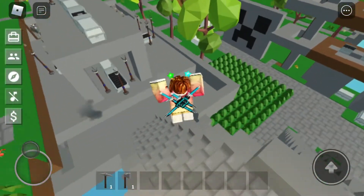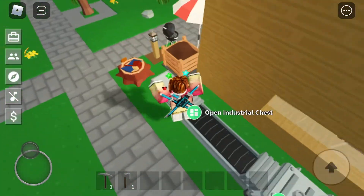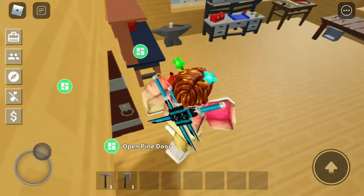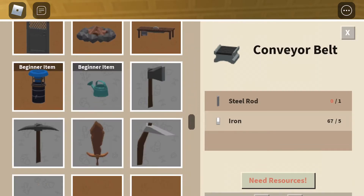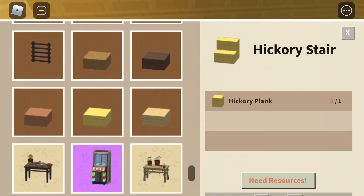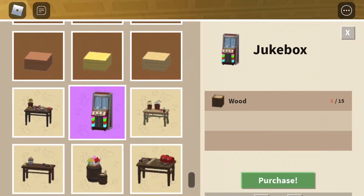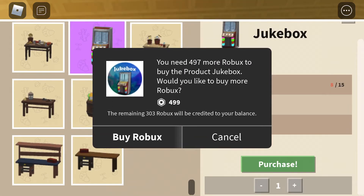They added jukeboxes, so let me check that out. Let's see the jukeboxes down here. Whoa, there's hickory stair, hickory plank — there's new stuff. Whoa, there it is — jukebox! I need wood... purchase? I need to spend Robux on this thing?